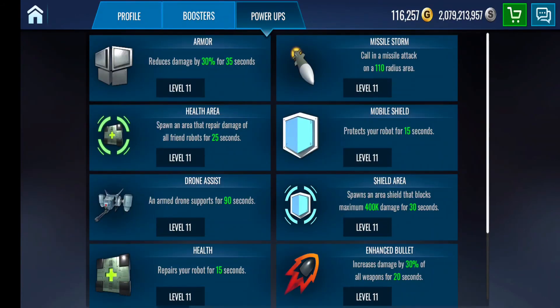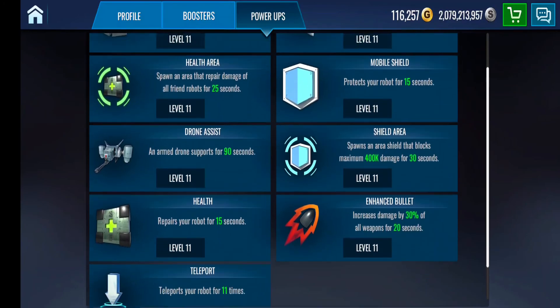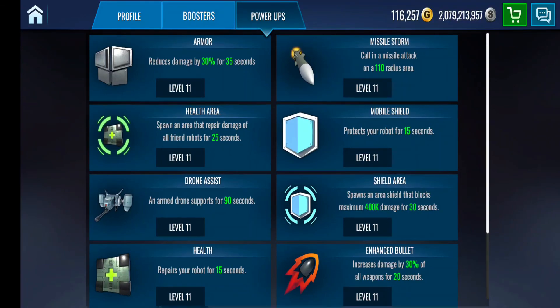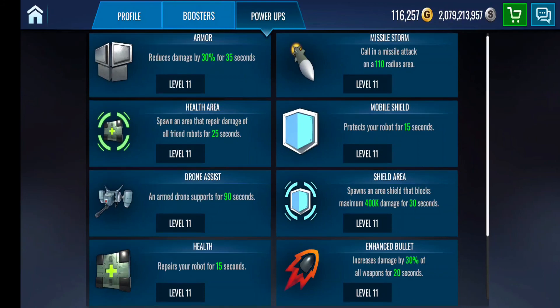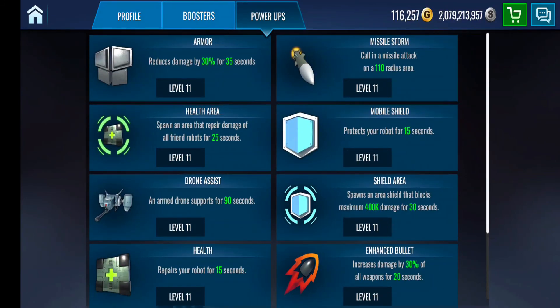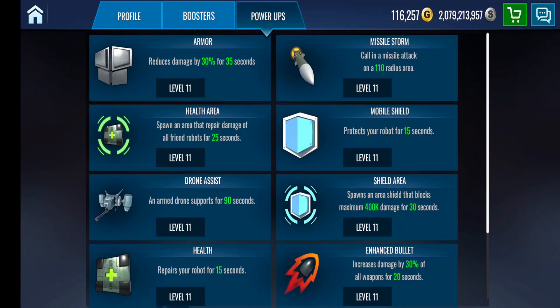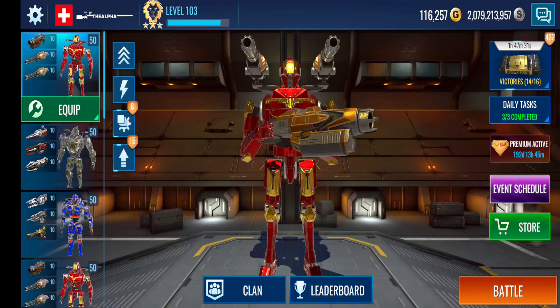Power-ups are the exact same thing. Each power-up is different — they will help you in a moment in battle. If you use them right, you'll gain an advantage. If you use them wrong, it's going to take a lot of hits to try to get them back again. So use them accordingly — use them when you need them. Same thing: you use blueprints in order to level these up and to acquire them. Make sure you do your best to max them out. They do cost silver. I'll catch you guys on the next one.